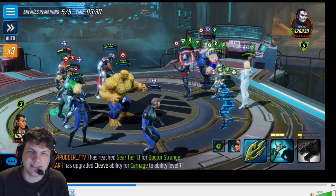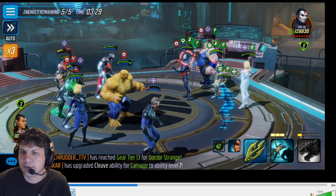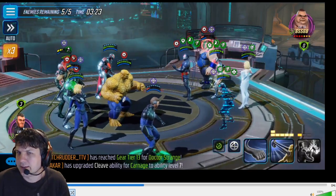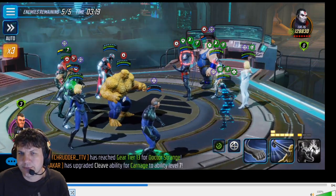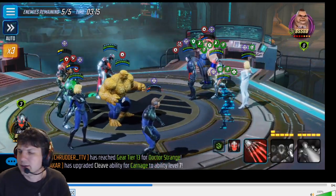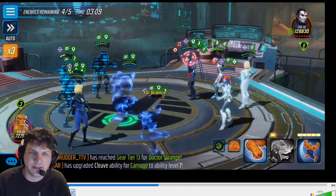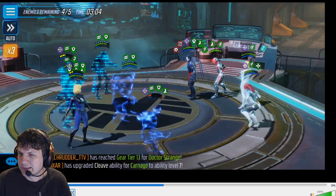His bot reduced Sinister's turn meter - I do that just to prevent him from using a special sooner. Namor was blind so I opted to waste his basic on that attack. Be careful though - if there's somebody that gains turn meter from getting attacked, like Juggernaut or Pyro, you don't want to be accidentally wasting blind hits into them and giving them turn meter, although we never see those guys on Marauders anymore.